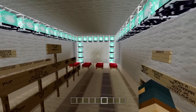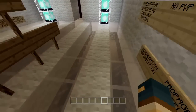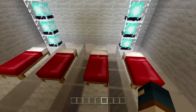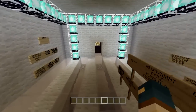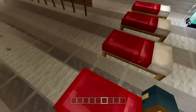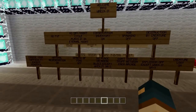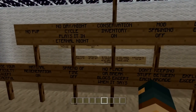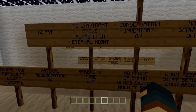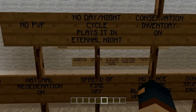This adventure map is based off of the Wreck-It Ralph cartoon series — I think it's a movie actually, I have not watched it myself. I did kind of a little fly around to check out the map, it is pretty amazing. We will get into the Wreck-It Ralph rules: there's going to be no PVP, no day-night cycle. Play it as an eternal night.